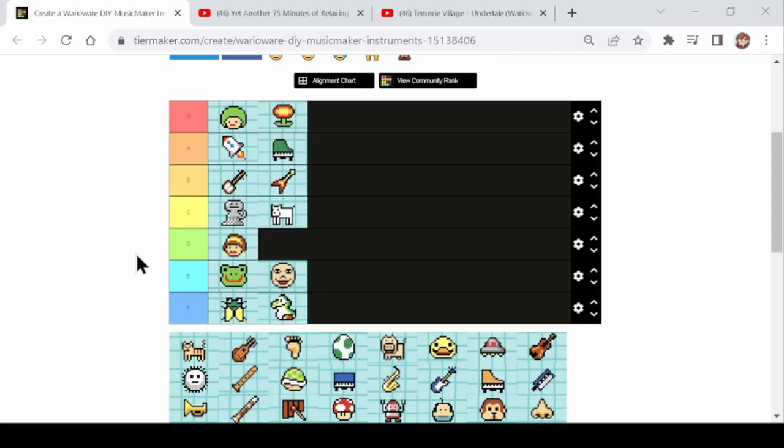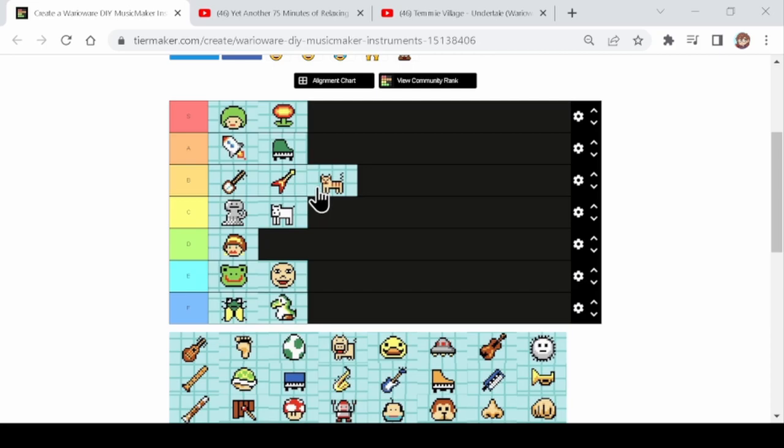Next is the cat. The cat gets bonus points for being a Mario Paint reference because we need more of those in our lives. I'd put the cat in B tier. The cat and the dog are essentially the same except the cat doesn't have the disadvantage the dog has where it makes a different sound higher in the scale. So the cat is gonna be in B tier for that reason — plus it reminds me of MILF from my cover of Rhino Funkin.